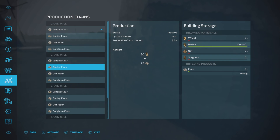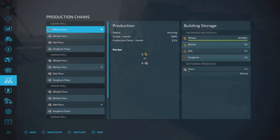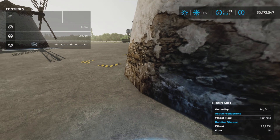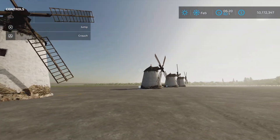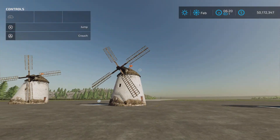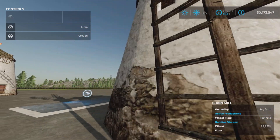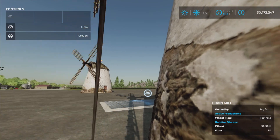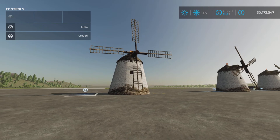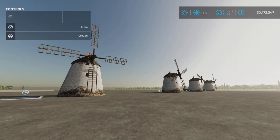Wheat, barley, oats, and sorghum — turning them all on. The capacity for input materials is 100,000 liters of each product. We're going to see how much we get per month out of each one. I have all four set up here, and as soon as you turn it on the wheel starts spinning and you hear that creaky noise. We're going to go ahead in time for a month and see how much it produces. See you in a bit.